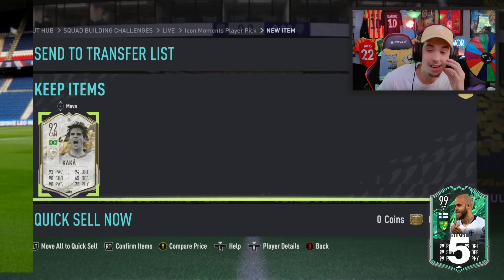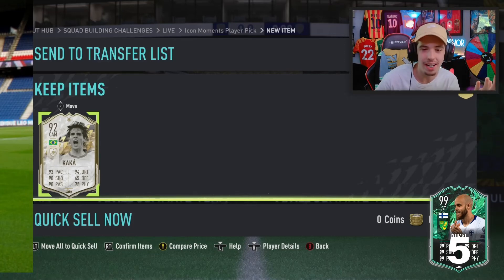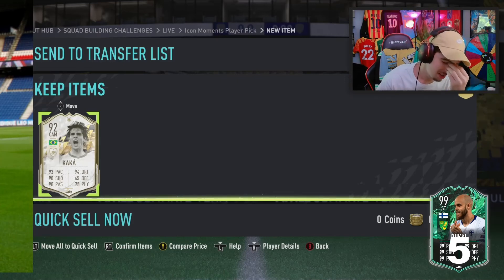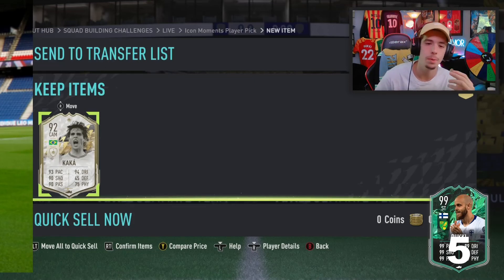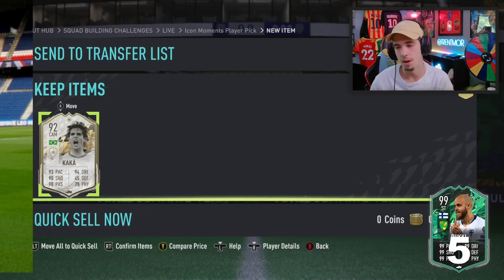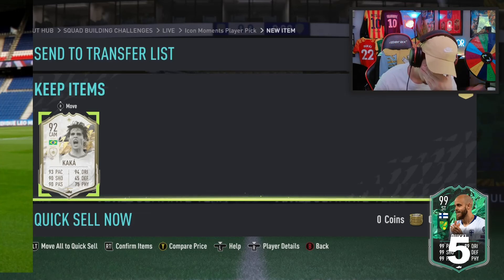We finally get a Brazilian icon — I guess that's the plus. But we literally can't seem to pull a good icon. I don't get it. We're gonna get R9 or someone in, like, September. It's already June. EA, please. Why are they releasing an Icon Women's Player Pick with no min rating when it's June? They've re-released the same thing three weeks in a row — the exact same requirements. It's horrific for me. I'm just really frustrated.